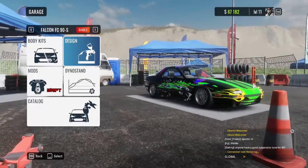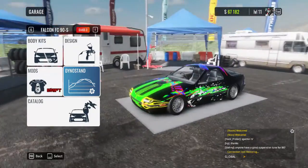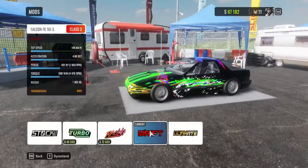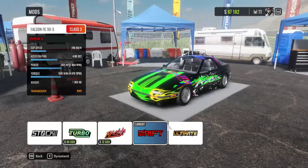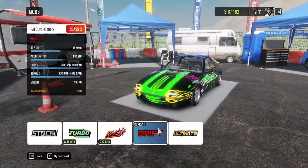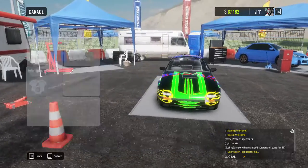It's easy to earn money in this game — it took me no time to buy this car and get it to drift. I even managed to get an ultimate setup, but drift is just better because ultimate is way crazier, like extremely crazy. So I just go with drift.